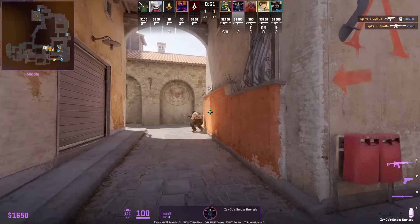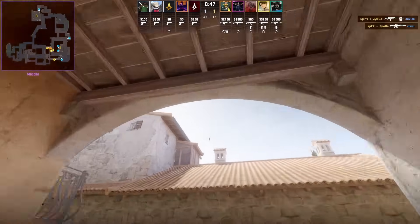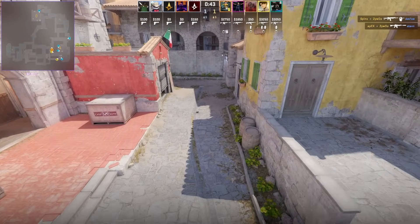This is how Mezzy as well as Wonderful smoke Molotov: stand in the middle of the white wall, aim below that brown mark on the rooftop of the arch, then left click throw.